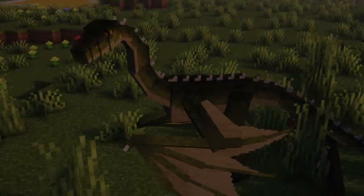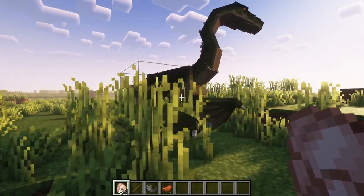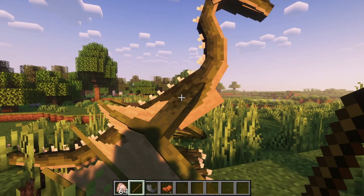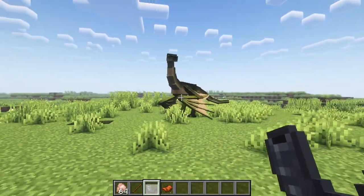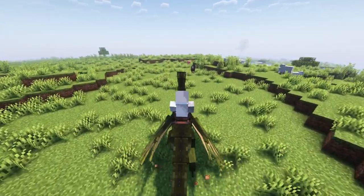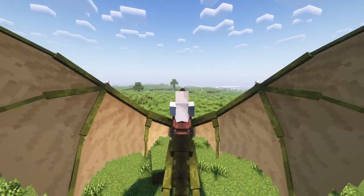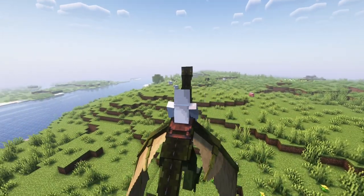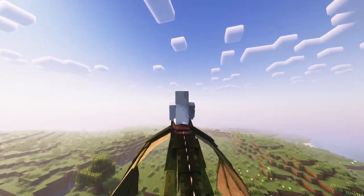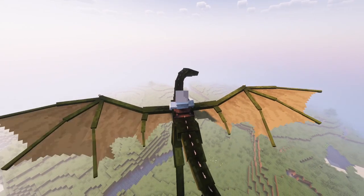The next mod that we have is Useless Reptile. This mod currently adds in the wyvern into the game. This creature can be tamed with raw chicken. You can command it to sit or stand by right-clicking it with a stick, and you can call it by blowing a goat horn. The best part about this creature is that you can ride it by putting a saddle on its back. The wyvern is a very versatile ride — it can run, jump, fly, and even do two different types of attacks. The flying mechanic of this mod is very satisfying, and everything about this creature from animations to the actual mechanics is just really well done.